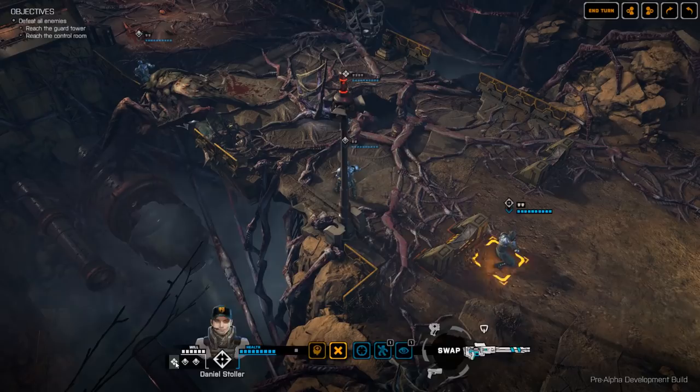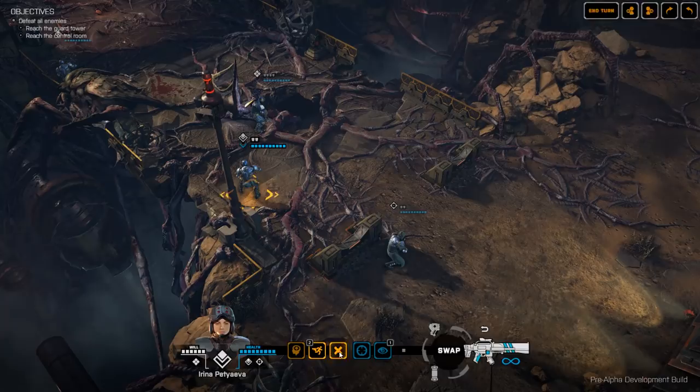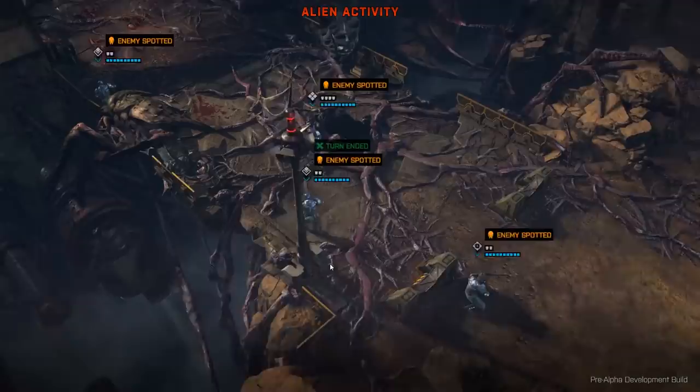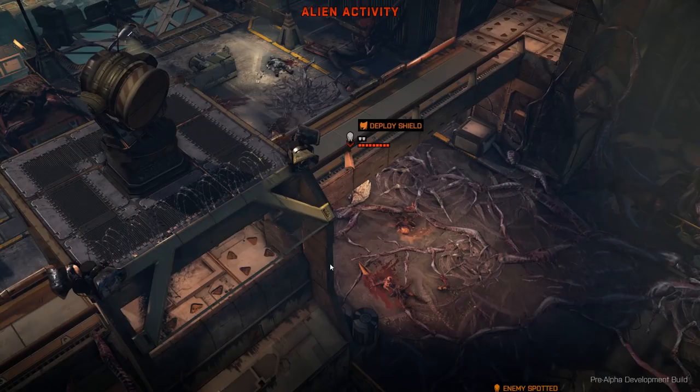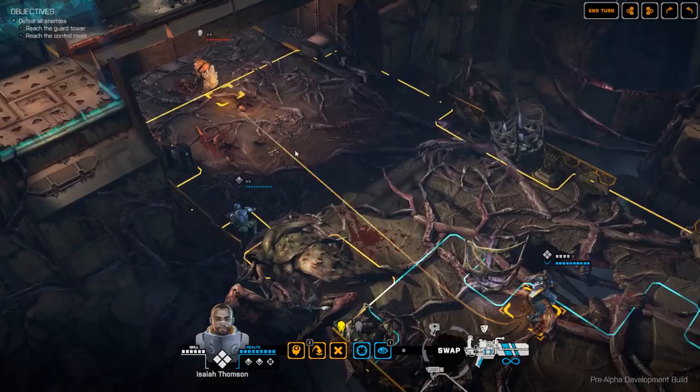We can switch between soldiers by clicking on the class icons below the character portrait. Pretty much everybody has moved at this point. Let's end the turn. We have another brawler — this one has deployed his shield because he spotted us on his turn. And we've got another brawler heading towards us along the battlements, who has also deployed his shield.